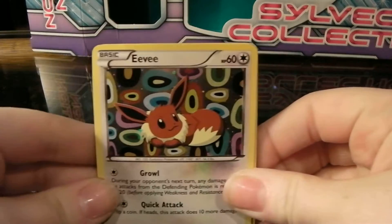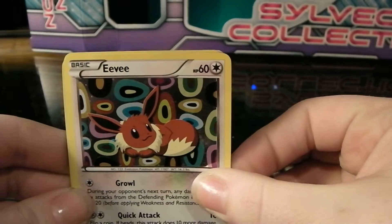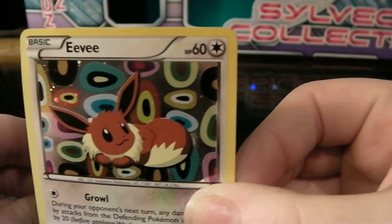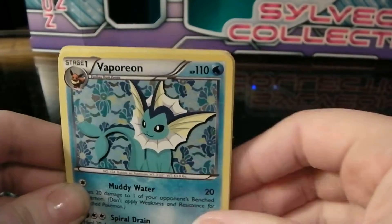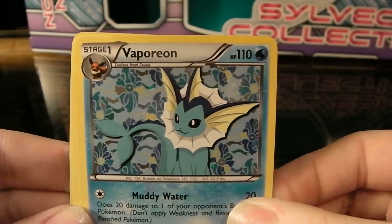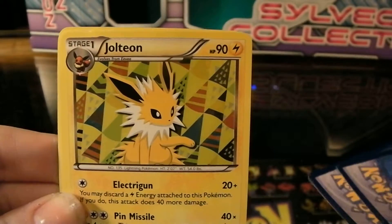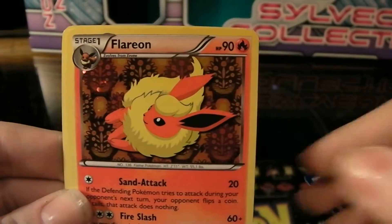I'm gonna be showing you the promo cards. The first one we have is Eevee, obviously. She's so cute — I love Eevee. I think she's adorable; looks kinda like a fox, although Fennekin looks more like a fox, which makes Eevee seem a lot cuter in comparison. Next we have Vaporeon, which of the original three is my favorite because she looks kinda like a mermaid, and she's real shiny. All of these cards are very shiny. And then we have Jolteon, and Flareon.